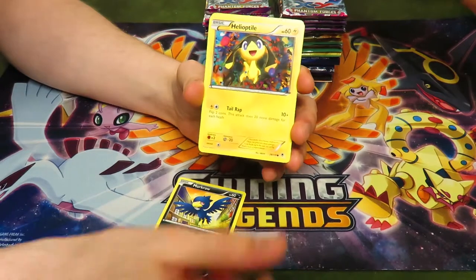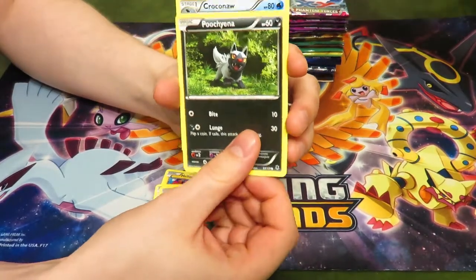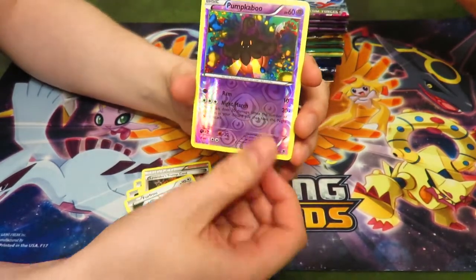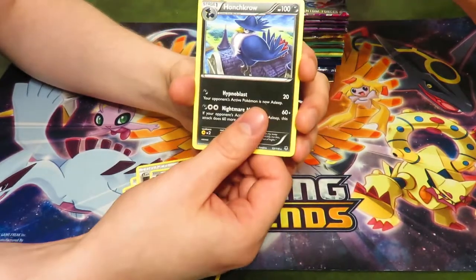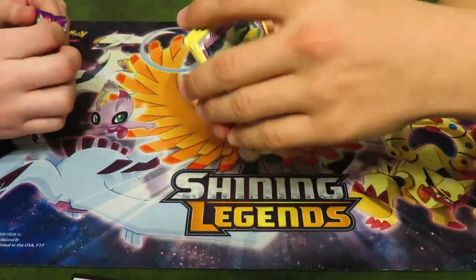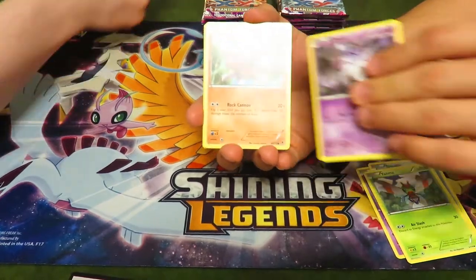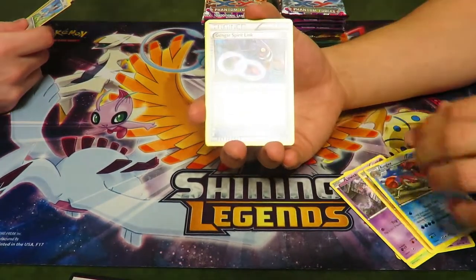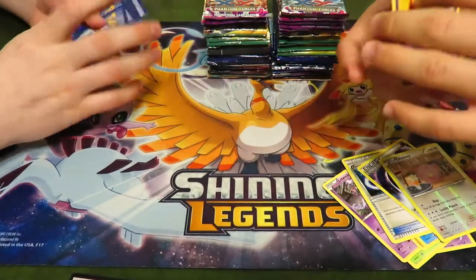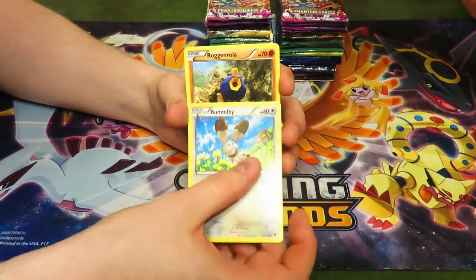Murkrow. Pidove, Yanma, Poochyena, some Pokémon — Pumpkaboo, Houndour. There's another code for you guys. More cards: Swellow — probably wasn't worth it. Hopefully the Ancient Origins packs will be where we've been having luck. We still haven't gotten a single holo rare.